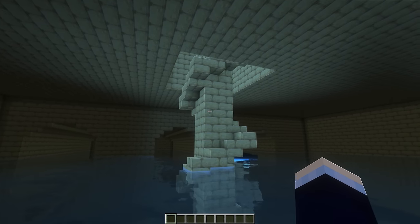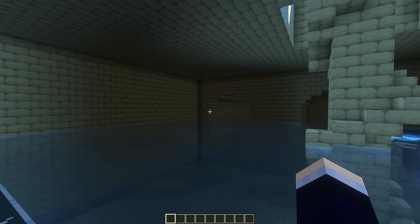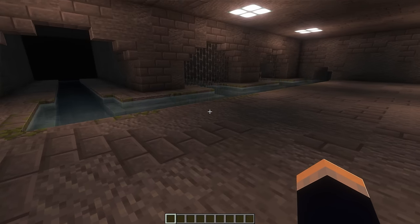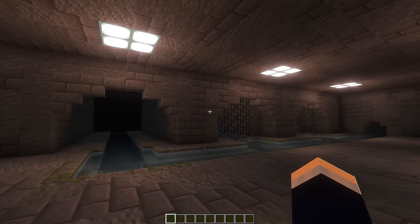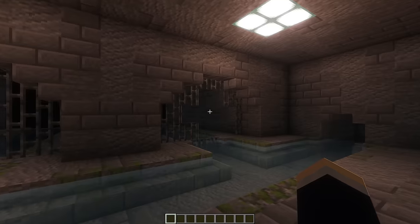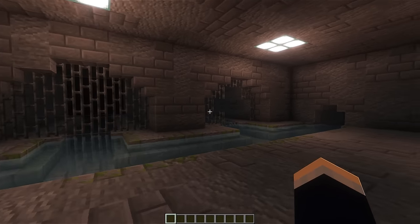The next couple of builds are all just different levels from the backrooms, with this one here being the pool rooms - essentially just an entire labyrinth basically filled with pools. The next level is basically just a sewer system. We've got these three arch sections where we've got some of them fenced off. This one's been broken out as if some kind of monster has broken out or something.